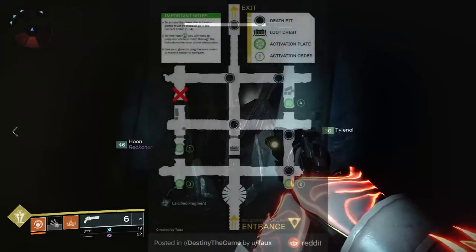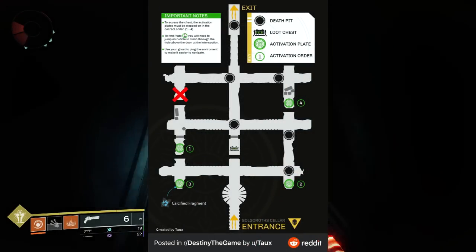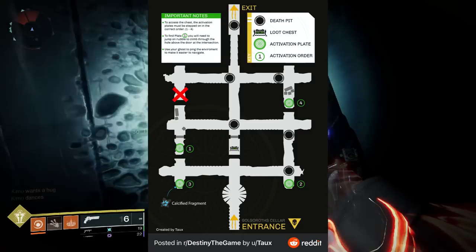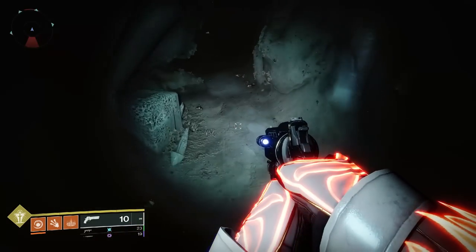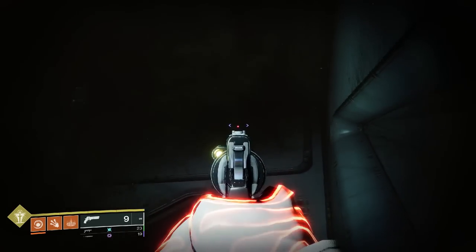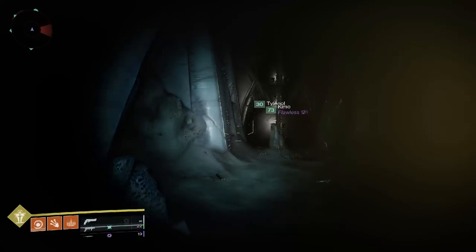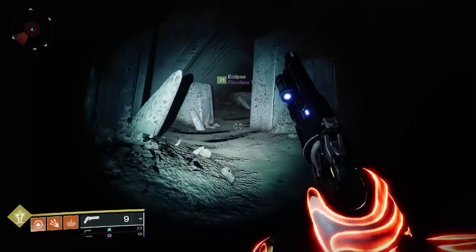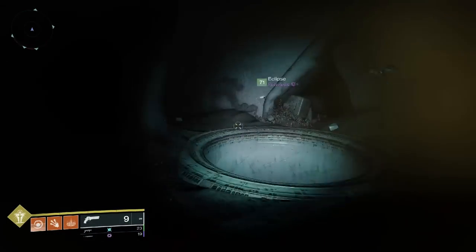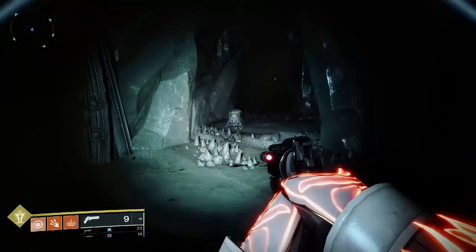In Destiny 2 they actually added a fifth plate, so you need to have players locate all five plates. The one labeled as plate one is tricky — as you make your way over there, there's a closed door, and if you look up there's a hole in the wall you have to enter. Get everyone to all five plates and step on them in the correct order. If a plate turns green, that's the correct order. If it turns orange with fire — just like the rest of the encounters in the raid — that's wrong and you have to start the order over. Once you get all plates in the correct order, all the doors in the maze will open and you can get the secret chest.